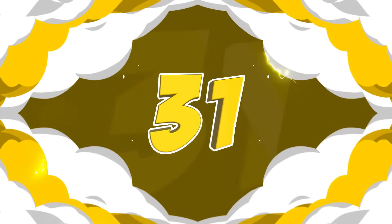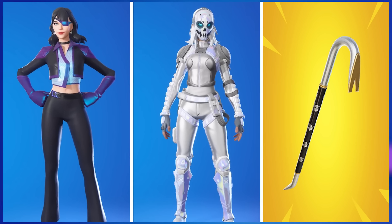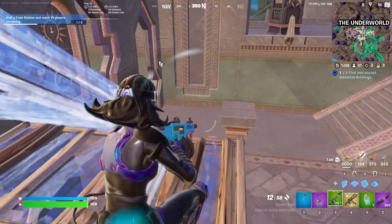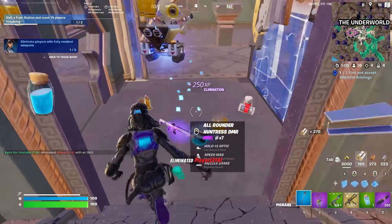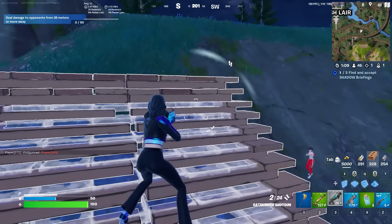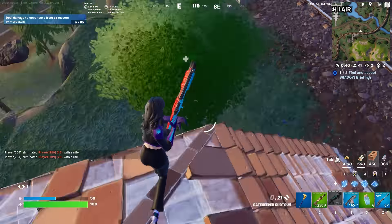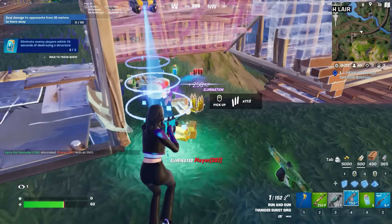If you prefer buying bundles, the Agency Renegades bundle paired with the Vault Guardian is a great pick. This includes Spycatcher, Siren, and Shady Zadie — the Zadie edit styles are really sick and could almost have been edit styles for the original skins. Not too many people buy bundles since you need real money instead of V-Bucks, but this is probably the best one. Because all these skins have so many edit styles, a simplistic pickaxe like the Vault Guardian is the best choice.